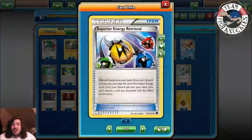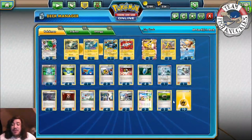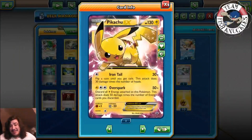Three Superior Energy Retrieval — this is where I think the deck shines in Expanded. A lot of people ask why you're not playing Pikachu EX in Standard, but you just don't have that much Energy recovery. Superior lets you discard two cards from your hand and put four basic Energy cards from your discard pile into your hand. You discard two bad cards, get back four Lightning Energies, put those on Pikachu EX and use Overspark for a knockout. Four Lightnings is basically 200 damage.